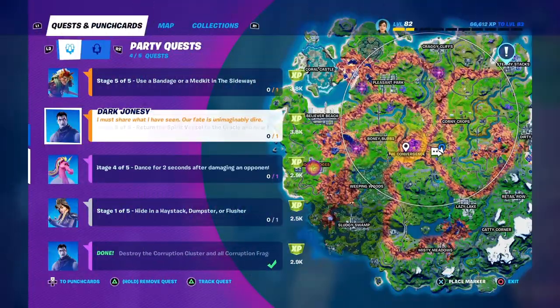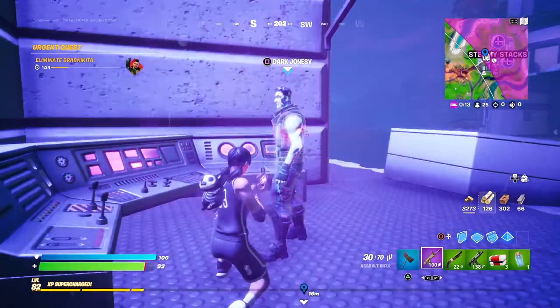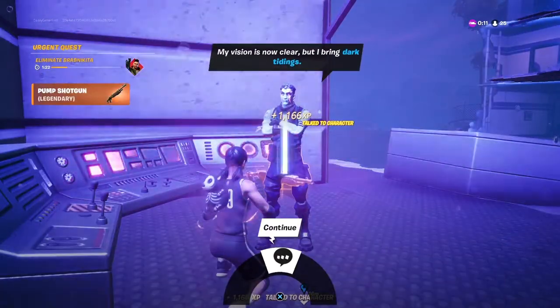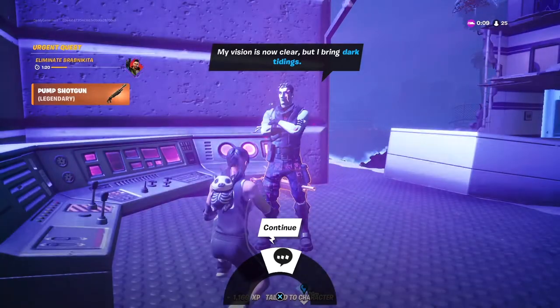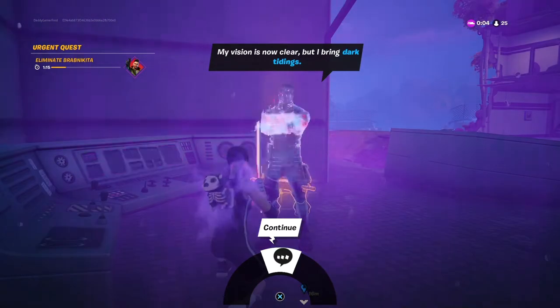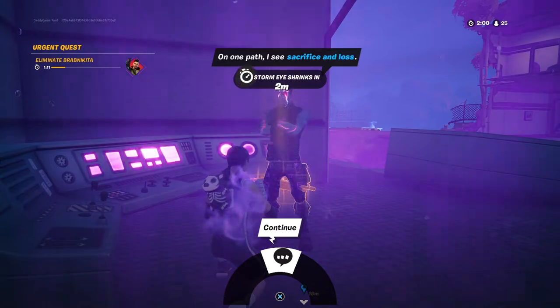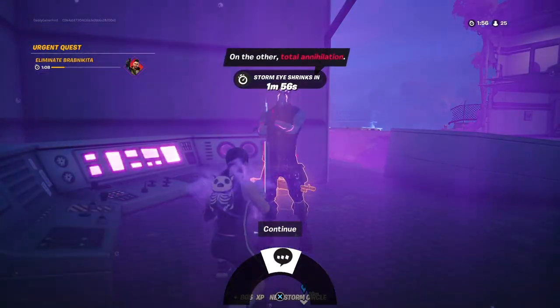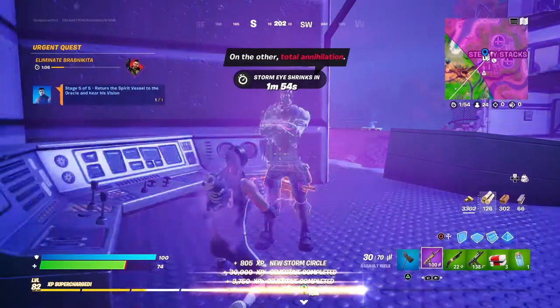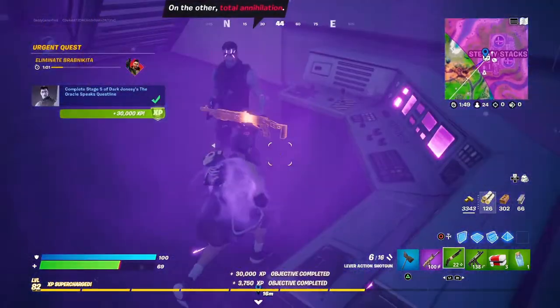You've got to return the spirit vessel to the Oracle and hear his vision. That is back at Steamy Stacks. We're in the storm but let's get this done. He gave me a legendary pump shotgun too! He says: 'My vision is now clear, but I bring dark things. Two paths lie ahead of you — one path I see sacrifice and loss, the other total annihilation.' I don't know what that means, but I will take that pump shotgun.